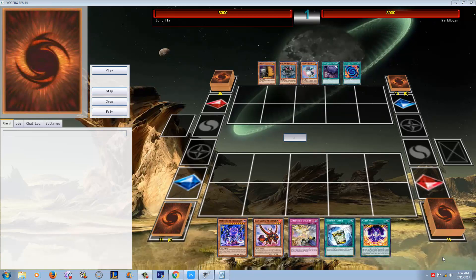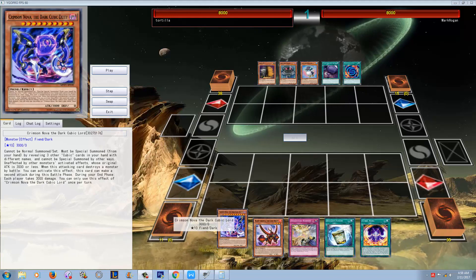The deck is still super cheap — I'm even thinking about picking it up myself. This replay is just another one that shows that if you give Cubics even one turn, they can easily kill you. The main card they just have to be able to summon is Crimson Nova, the Dark Cubic Deity, because this card just does so much damage. It essentially is a BLS, a double attacker, but then it does 3,000 burn damage during the end phase, which is almost always enough just with this card alone to kill your opponent.